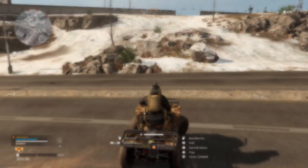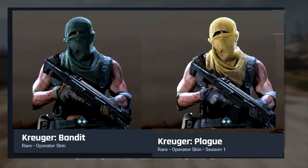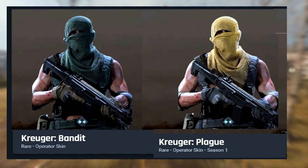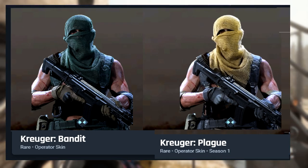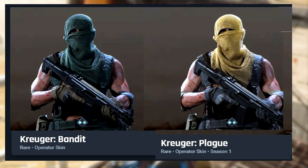Everyone's favorite tryhard Kruger has two variations of his Reaper skin from the Lone Marauder bundle — the Bandit and Plague variants. As an MP player who uses his Reaper skin, I would say either sticking with Reaper or using Bandit would be ideal, especially for flanking in darker areas and alleys. The yellow face netting on the Plague skin sticks out quite a bit, and though I don't have footage of these skins, it doesn't leave much to the imagination as to why this skin wasn't used.